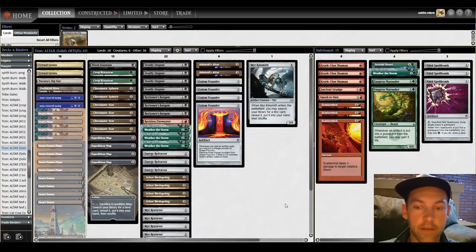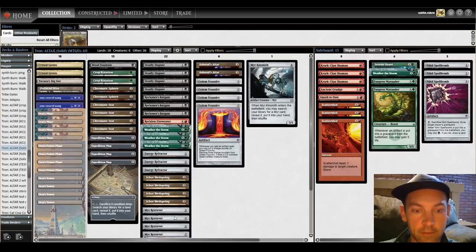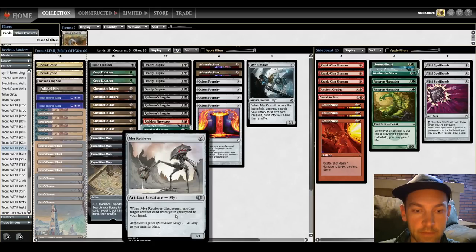Hello and welcome to another Pauper video. Today we're going to be playing Altertron. Altertron is a deck that tries to combine Ashnod's Altar, which says sacrifice a creature, add 2 mana, with Mere Retriever, which says whenever Mere Retriever dies, return another target artifact card from your graveyard to your hand.